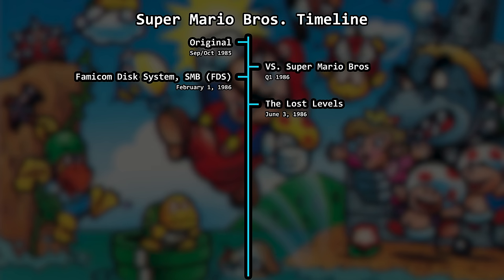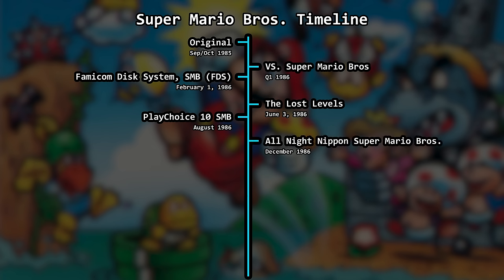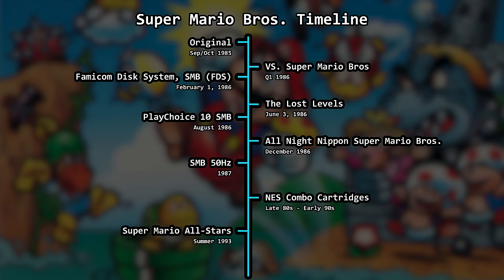Difficult levels from Vs. inspired the creation of Super Mario Bros. 2 for the FDS, released on June 3rd, 1986. Let's refer to this one as Lost Levels to help differentiate all of these similar titles. In August of 1986, Super Mario Bros. was available as a selectable game on the PlayChoice 10 arcade system. In December of 1986, All Night Nippon Super Mario Bros. was released as a retool of Lost Levels, originally given out in a contest on the Japanese radio program of the same name. In 1987, Europe and Australia received a 50Hz release with tweaked hitboxes to compensate for slower game speed. In summer of 1993, Super Mario All-Stars was released and included both the original title and Lost Levels, as well as international Super Mario Bros. 2 and Mario 3.